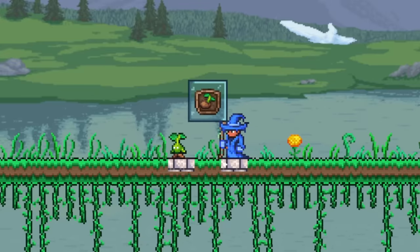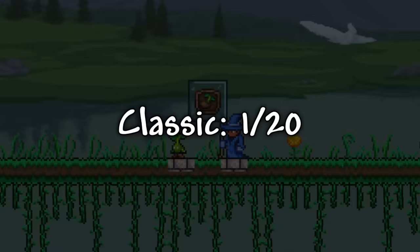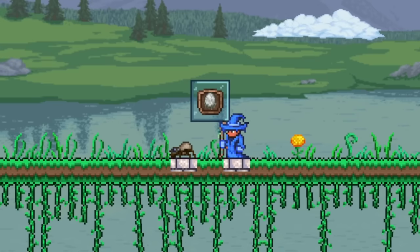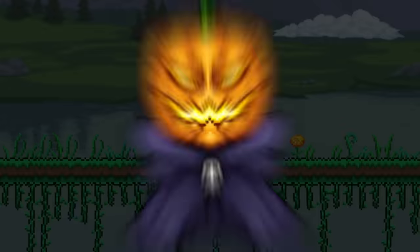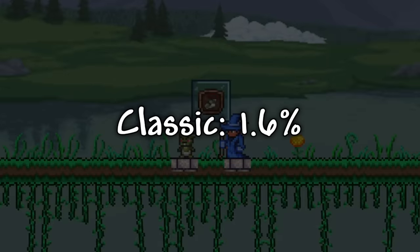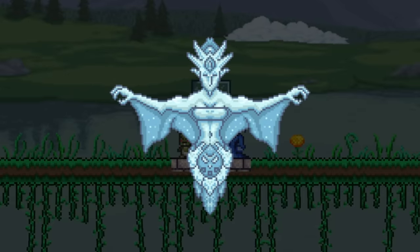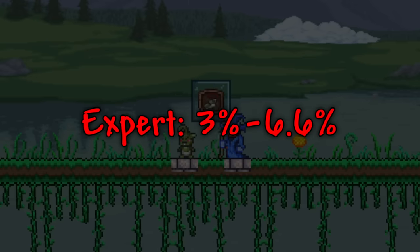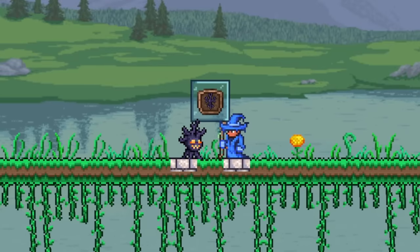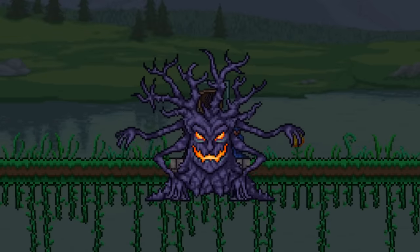After that, we have the Sapling pet, which normally has a 1 in 20 chance to drop from Plantera, but will have a 1 in 15 chance to drop in expert mode. Up next, we have the pet Spider, which has up to a 12% chance to drop from Pumpkin during the Pumpkin Moon event. After that, we have Baby Grinch, which normally has up to a 1.6% chance to drop from the Ice Queen, but its chance to drop in expert mode is between 3 and 6.6%. Moving on, we have the Cursed Sapling, which has up to a 20% chance to drop from the Grieving Wood during the Pumpkin Moon event.